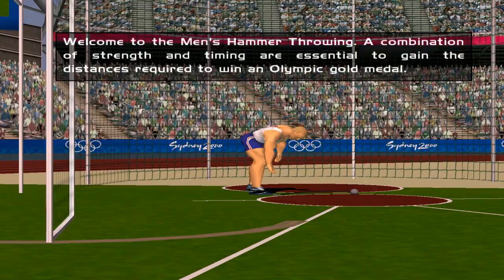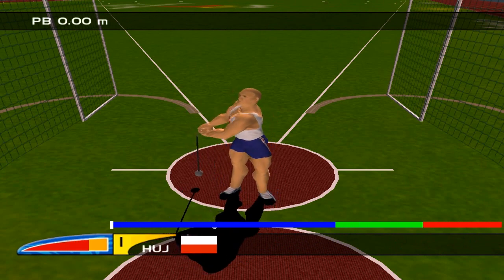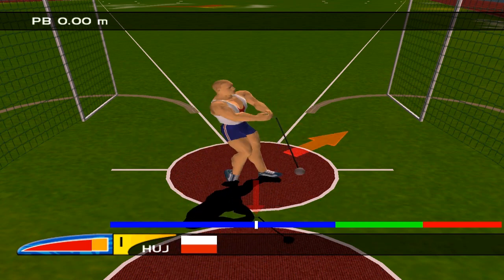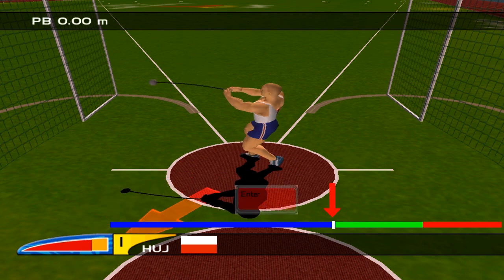Build power as usual — you've got 3 attempts and the best throw counts. Bigger power means a further throw. Focus on the blue, green, and red bar; at that moment you can stop tapping arrows and your power is stored. The big orange arrow shows which direction your hammer will go. At that moment press and hold Enter to start building angle, and when the white slider reaches that position release Enter — if timed right your angle should be 45 degrees.